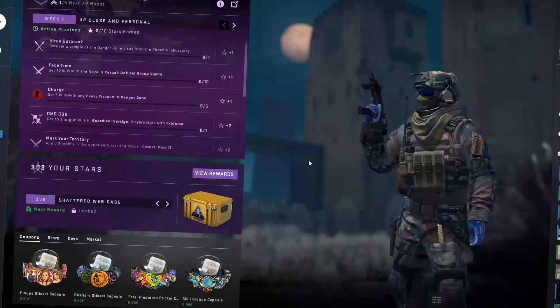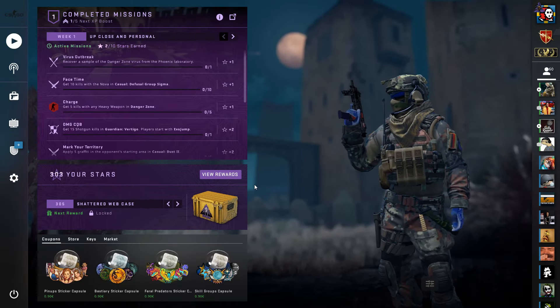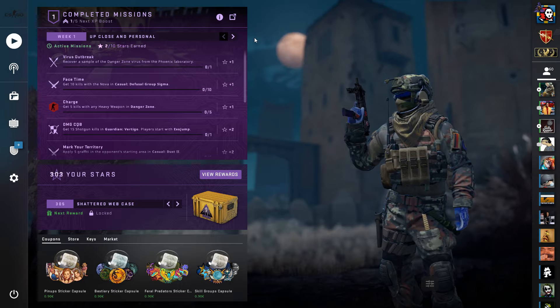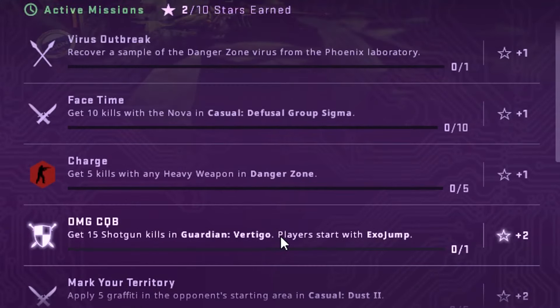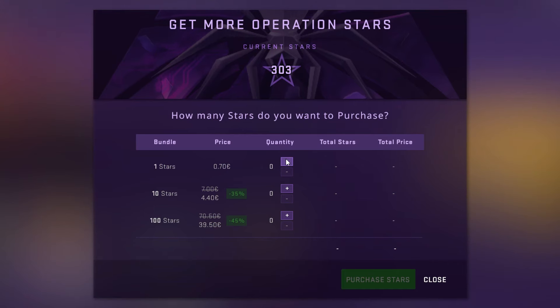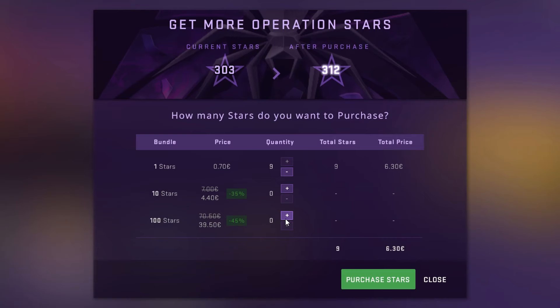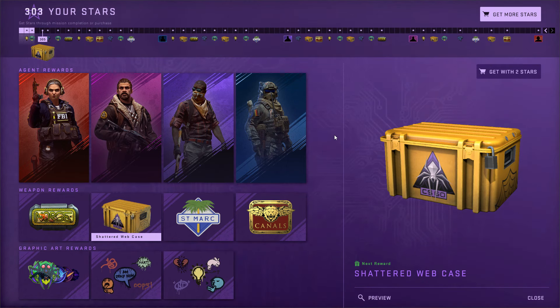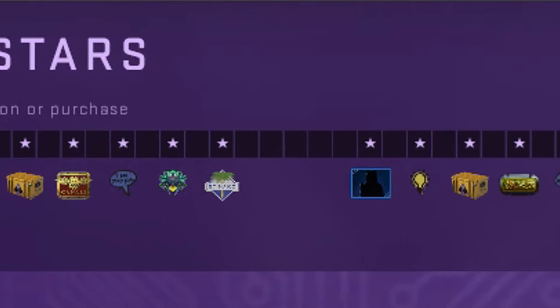I had this really crazy idea that I've wanted to do since the operation got released, and that's to buy a bunch of these battle pass star levels. How you're supposed to level up your battle pass is through the missions you get each week, and these reward stars. I'm buying these just so you guys don't have to, and because I have a crippling gambling addiction. So why am I spending 400 euro on battle pass stars?